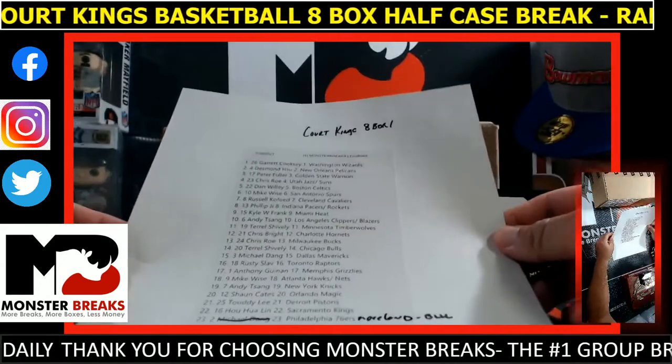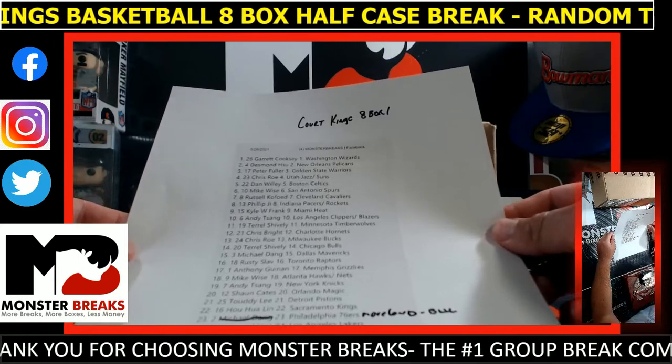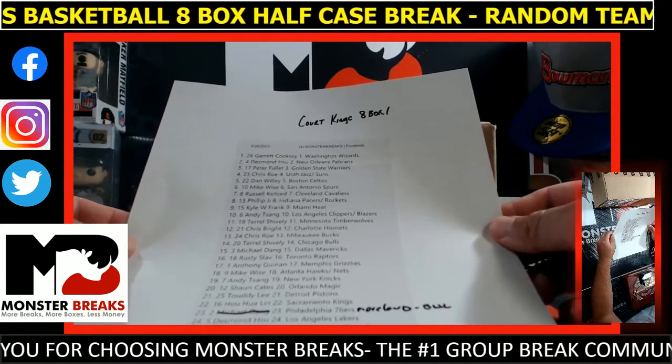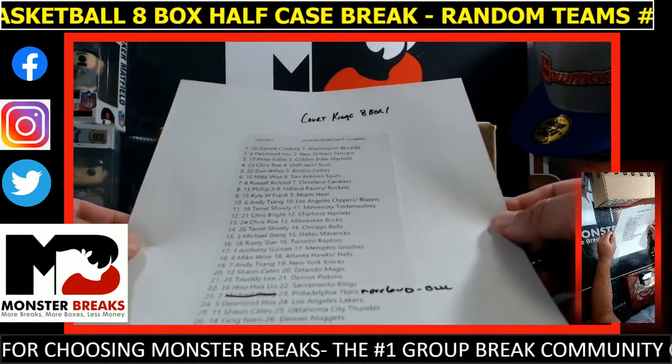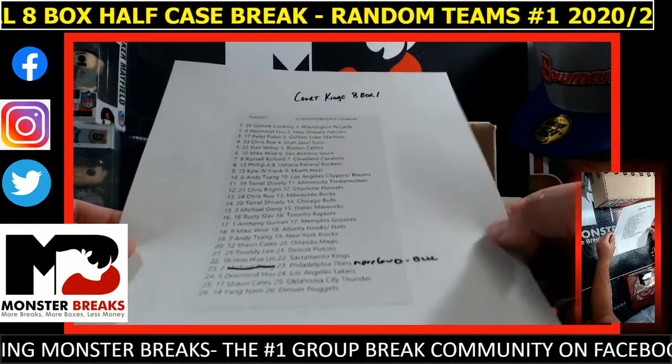Let's rock and roll. Cooksey with the Wiz, Pelicans to Desmond, Fuller with the Warriors, Jazz, Suns, Roe, Willie, Celtics, Spurs, Wise, Kofed, Cavs, Pacers, Rockets, Phillip G, Frank, Heat, Clippers, Blazers, Sang, Shively, Wolves, Hornets, Bright, Roe, Box, Bulls, Shively.